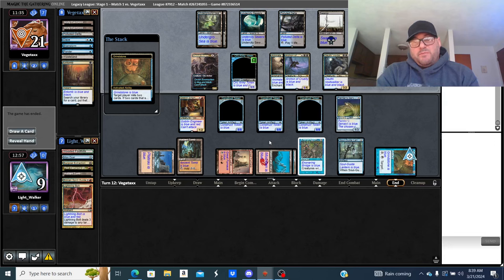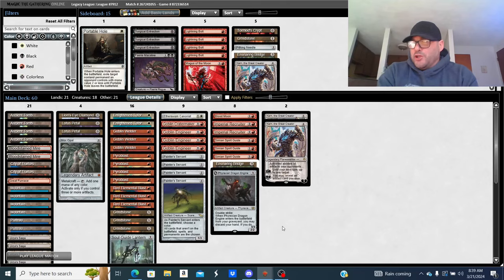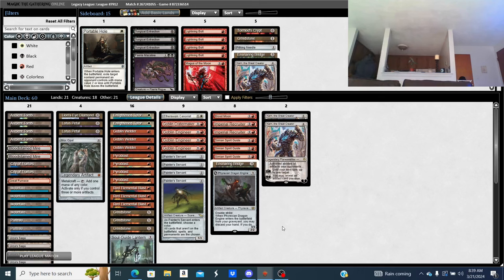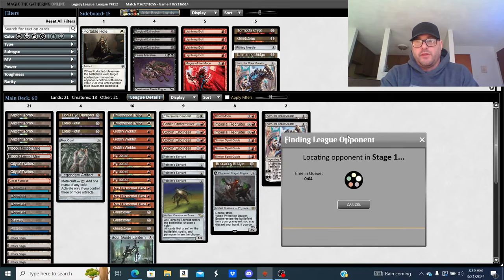Good games man. A couple sloppy plays — how do I feel? I don't feel great but the mic sounds good. When I made the creature I think I should have made the creature anyway because of the damage math. I also Surgical'd him and should have checked for any removal for Painter — he did have Brazen Borrower and Powder Keg.